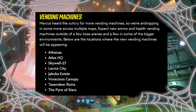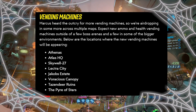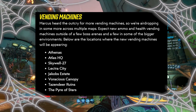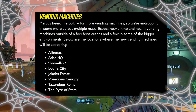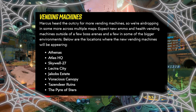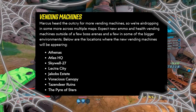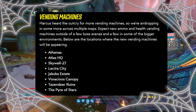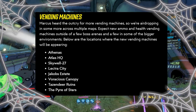They're also adding new vending machines. Marcus heard the outcry, so they're airdropping more vending machines across multiple maps — expect new ammo and health vending machines outside of a few boss arenas and in some of the bigger environments. Locations like outside Captain Traunt on Athenas, Katagawa on Atlas HQ, and Jacobs Estate are areas that definitely need them, and this is going to make farming those bosses a whole lot better.